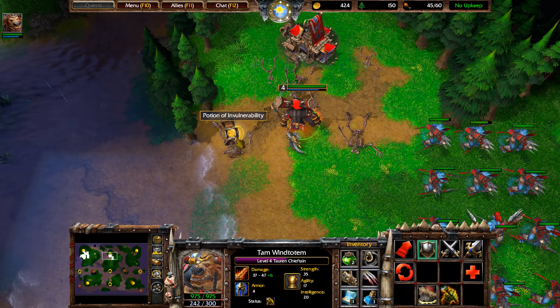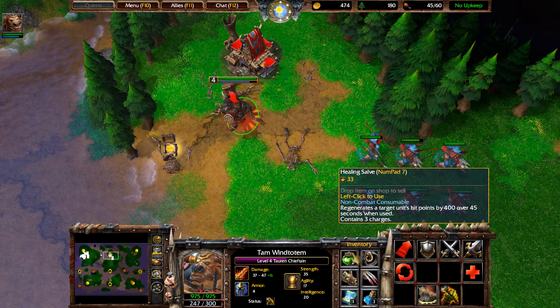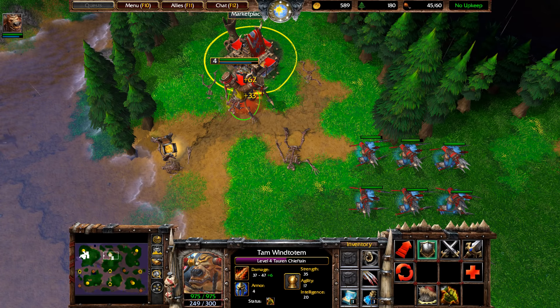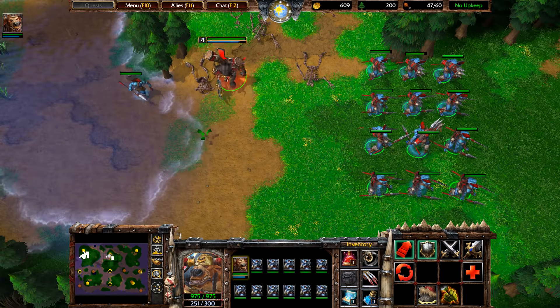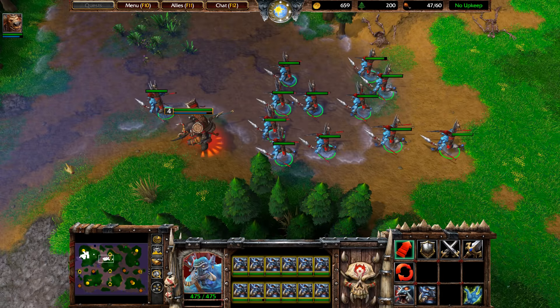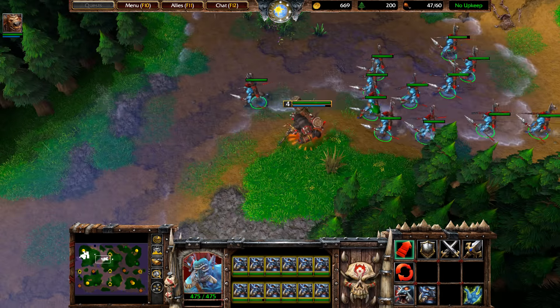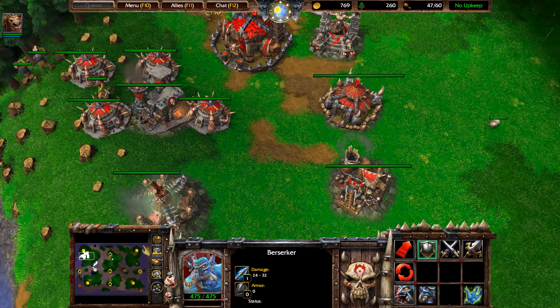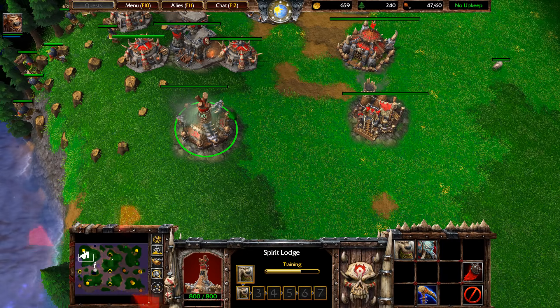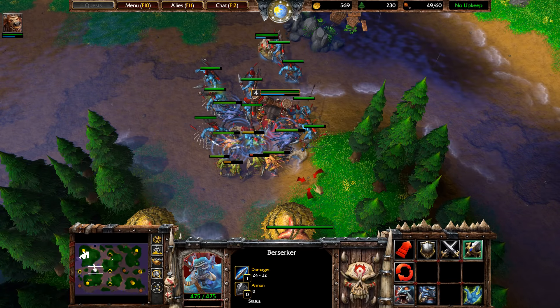We're almost level five. Hold on to the Potion of Invulnerability. Sell the Gloves of Haste because you can only have 6 inventory slots. If you get too many units, assign them to a new hotkey group — so Tauren Chieftain is one and all headhunters are two. Any new units from the barracks or Spirit Lodge get added to hotkey three with left control and three.